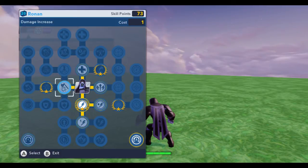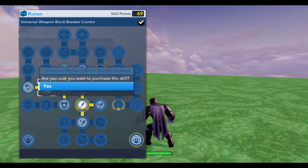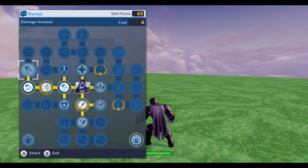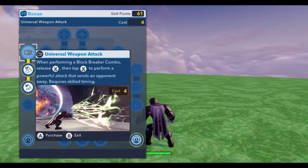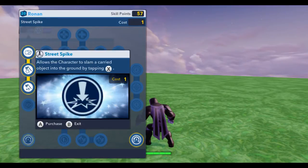His ground and pound is very strong, so I really suggest that you level that up as much as you can. Let's go: damage increase, universal weapon block breaker, combo strong finish, damage increase, and then let's get the universal weapon attack — check street spike.